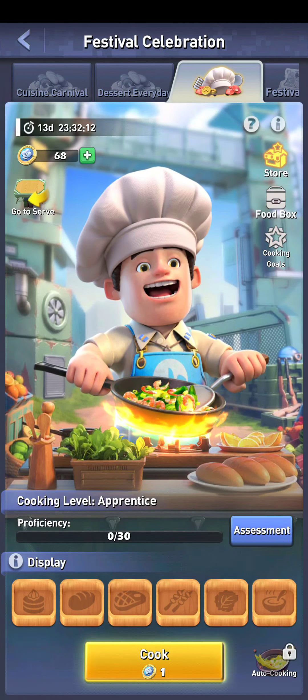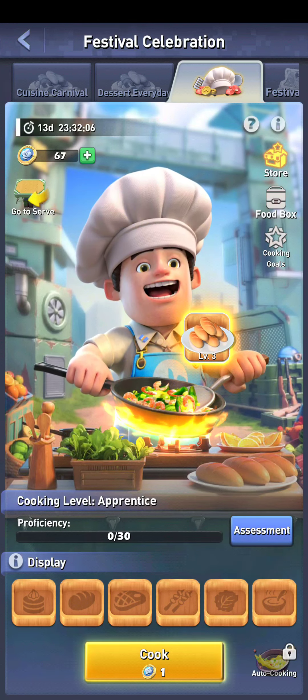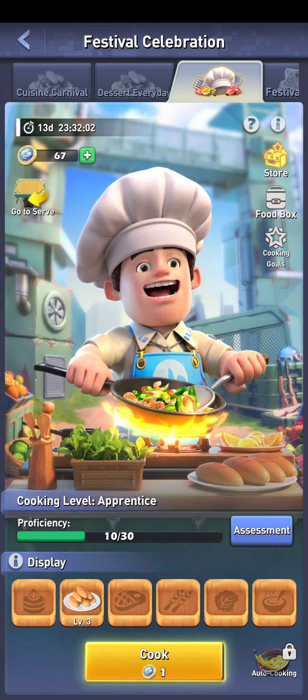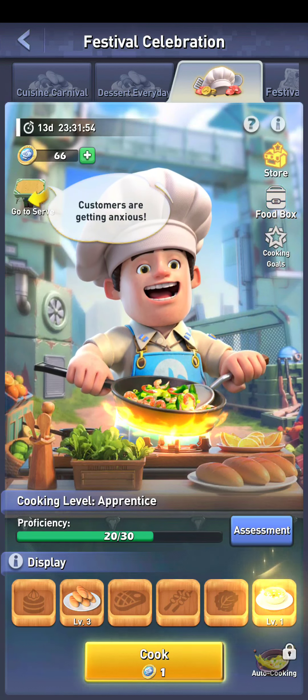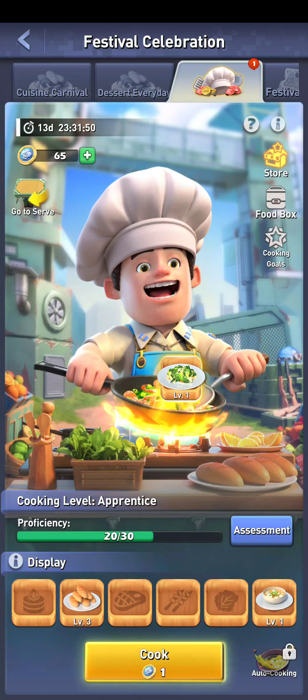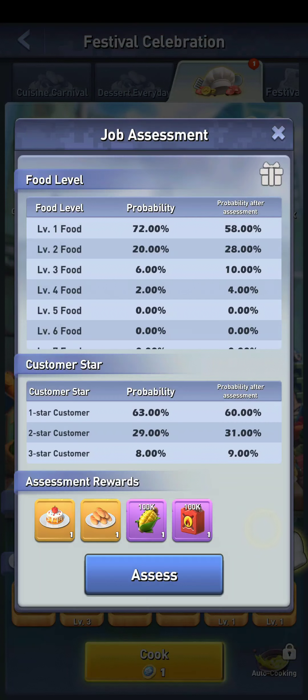Top Kitchens is where you cook. You get these cooking stars which are up on the top left — I've got 68 there — and you use them to cook. I'll cook one, make something, and that'll go in my food box. Each type of food has a different level.